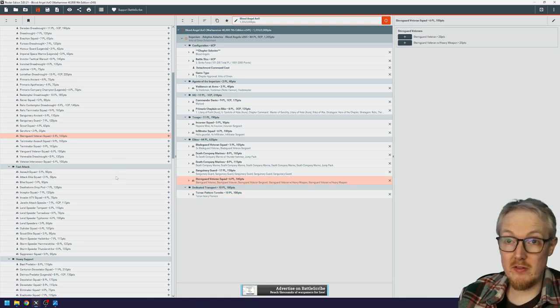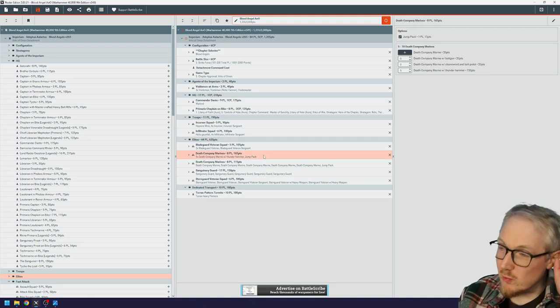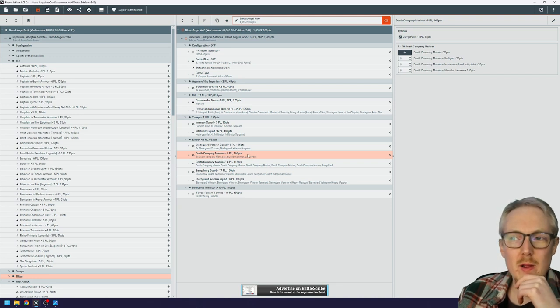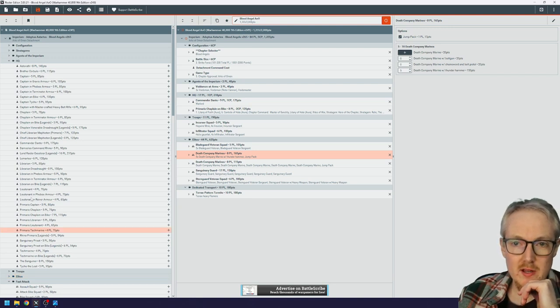Next I'm putting a firstborn Techmarine inside the Terrax. I think it's good to have five Thunder Hammers in the Death Company squad because I don't have a way of getting them into Assault Doctrine without paying two CP for Forlorn Fury. If I can avoid paying two CP by just paying 10 extra points for that fifth Thunder Hammer, I think it's worth it.